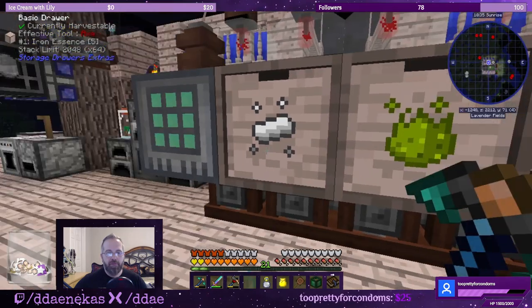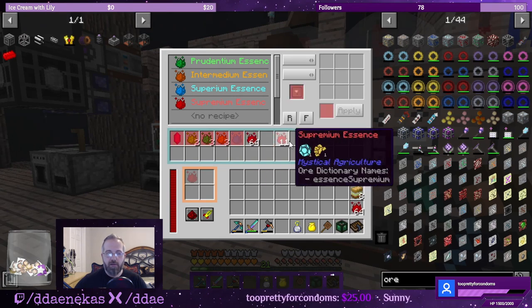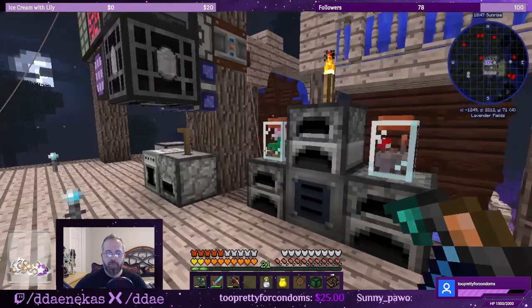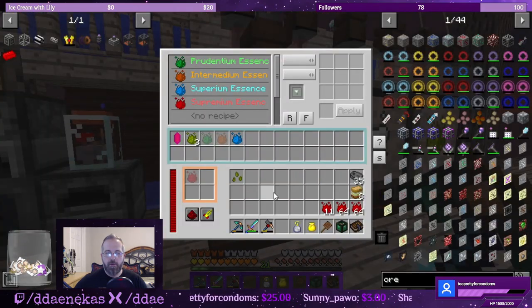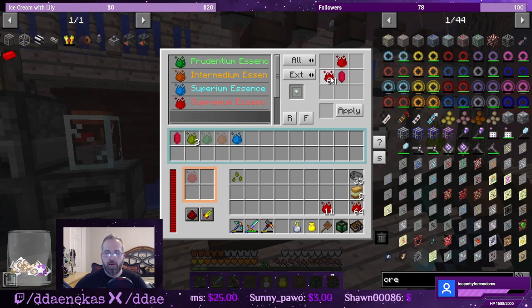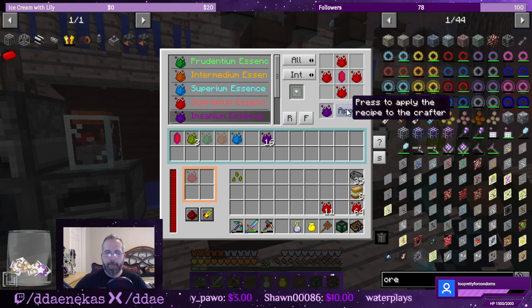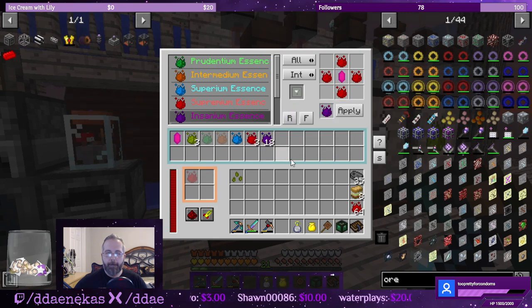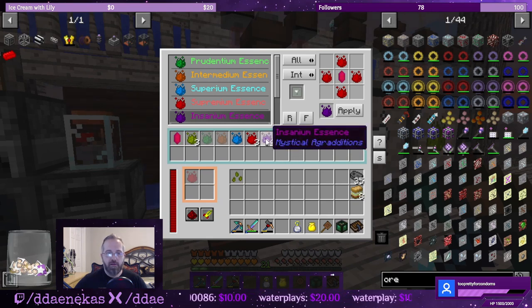All of it and two left — we did even better. This is our supremium essence. Let's pull this supremium essence and do inferium tier five — let's go recipe for insanium, input, apply and remember. We made 34 insanium essence — that is awesome!